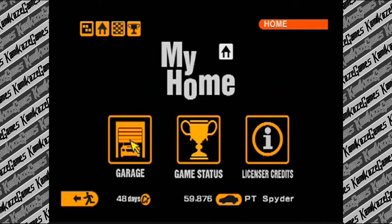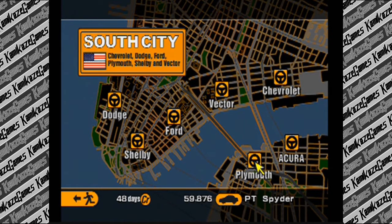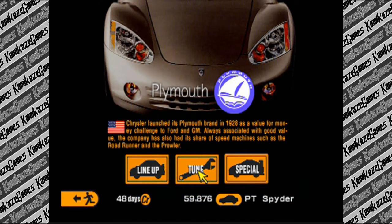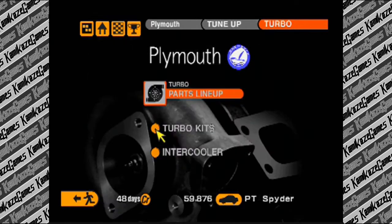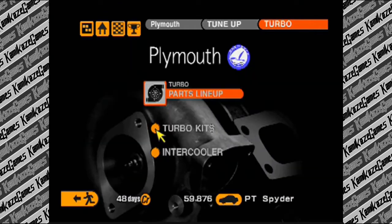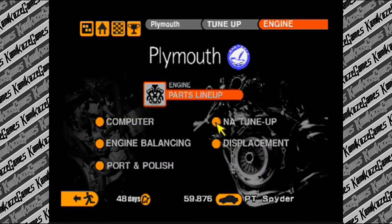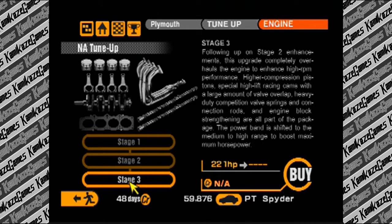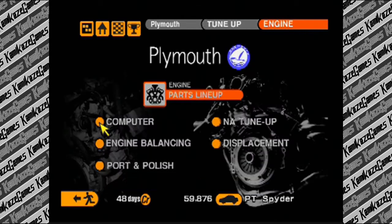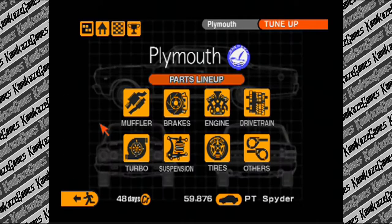I went down to the tuning shop in South City where the Plymouth dealership is. You'll notice there's no turbo upgrades, which is fine - there's a lot of cars in this game that don't have turbo upgrades. We'll just do the NA upgrade instead. Except you can't do that either. So basically you can't upgrade the PT Spider in any capacity. You can put in five extra horsepower for two grand, but it's virtually worthless.